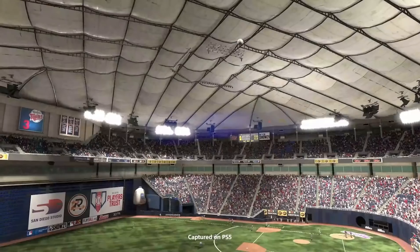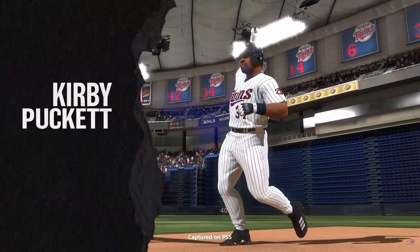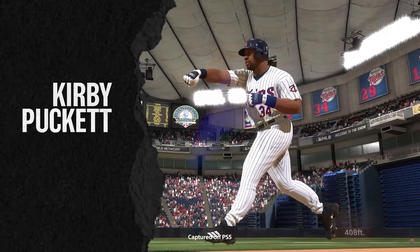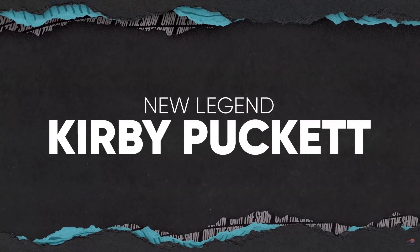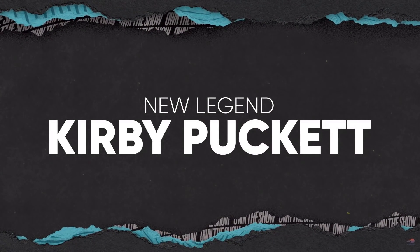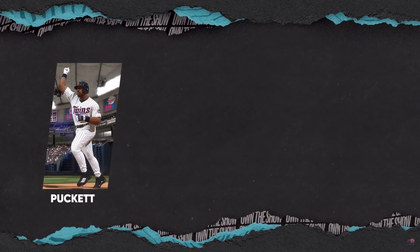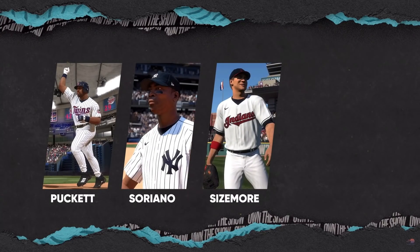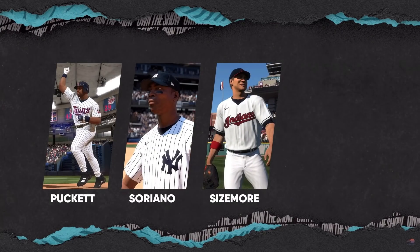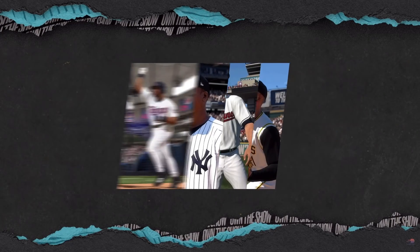Number ten — last but not least — as always at the end we get a new legend reveal. This week it was Kirby Puckett. Let me know your thoughts in the comments, and also who do you want to see as a future legend. So far we've seen Alfonso Soriano, Grady Sizemore, Roberto Clemente, and now Kirby Puckett being added to MLB The Show 21.